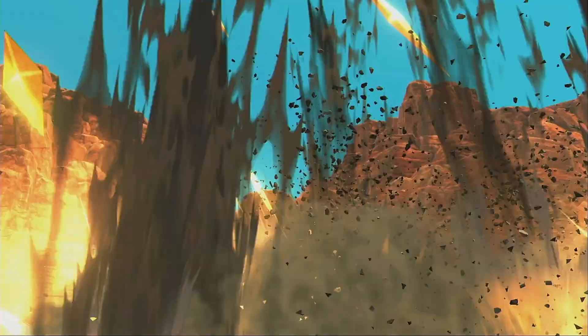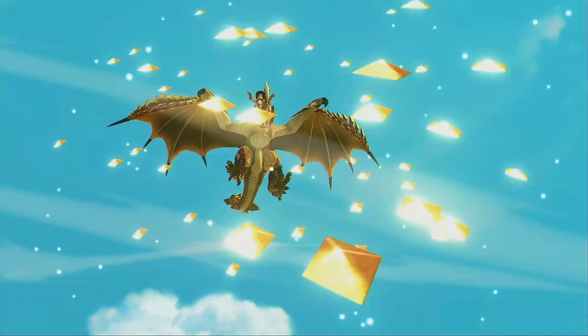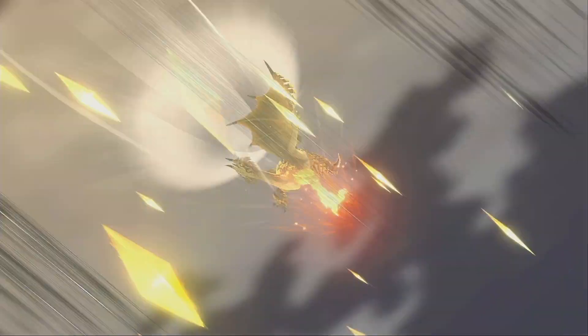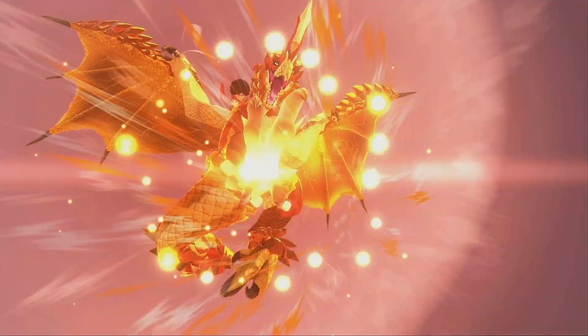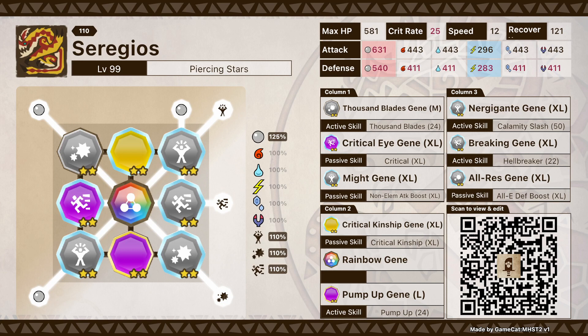He has a high innate crit rate, which is awesome — we're going to be using that today. The second perk is his kinship can cause bleed. If you don't know what bleed does, basically imagine punching some armor: it breaks for a minute and he can punch the soft spot inside the armor and does even more damage. Overall he's a really cool monster, so let's get started.